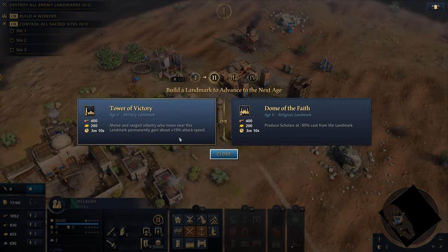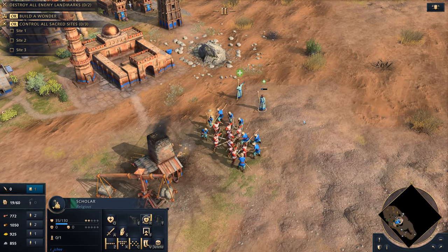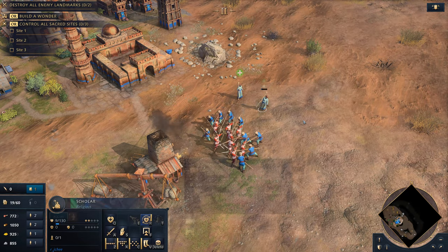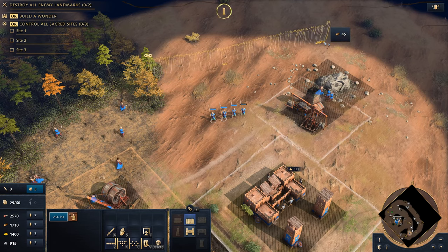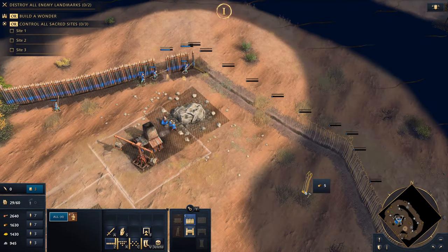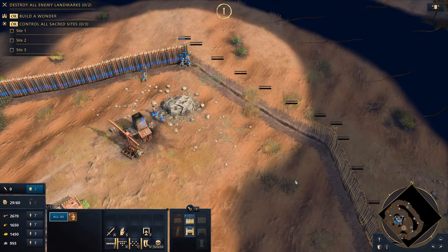While building up to later ages, it is essential that you defend your developing civilization while protecting your scholars. A unique aspect of the Delhi Sultanate military is their foot unit's ability to construct defenses, allowing your villagers to focus on gathering resources while gradually working towards a formidable defense and army.